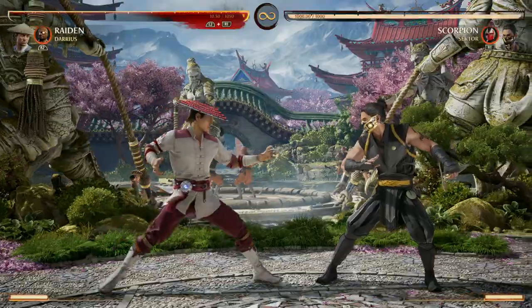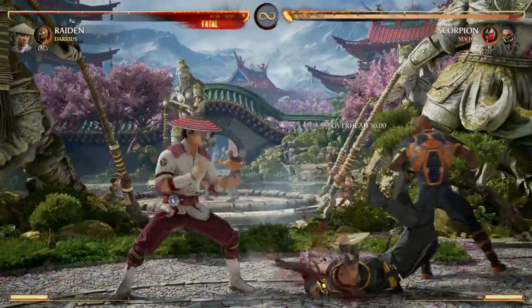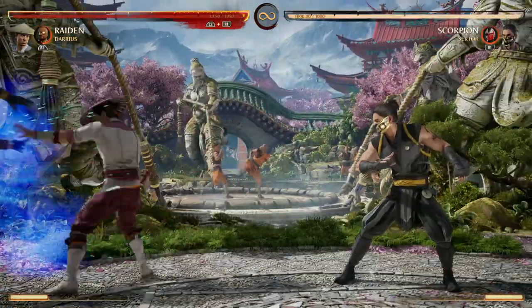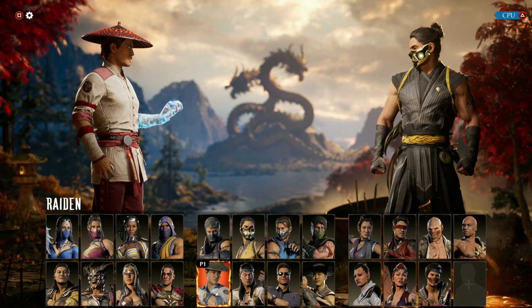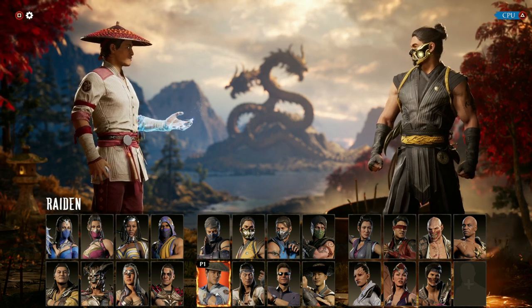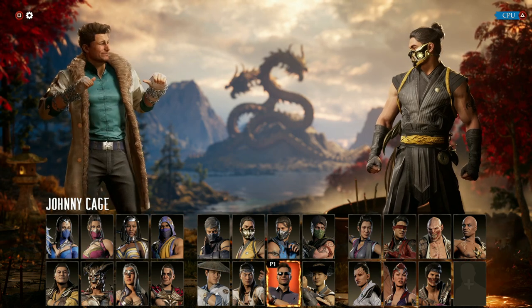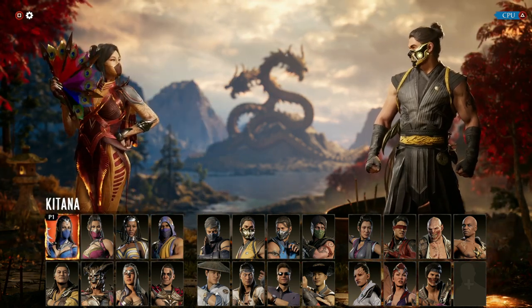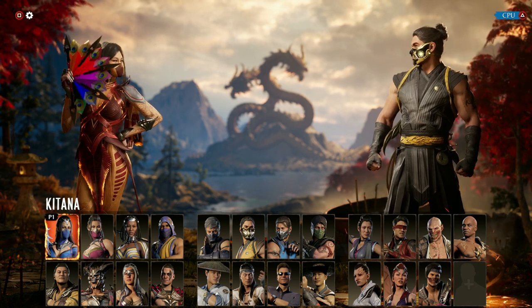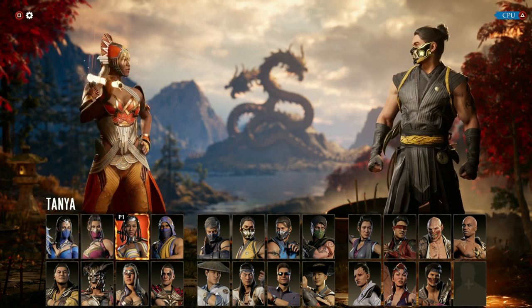Darius is really good for combo extension with your standard cameo move. It gives you overhead options with a forward cameo and just hilarious swinging. Some character recommendations for Darius are characters that require setup or need time to do a special ability — like Ashrah switching between dark and light mode, Johnny trying to get his hype gauge up, or characters like Rain and Kitana that can set traps. Using Darius's stun moves allows all these characters the chance to do the things they need to do. Or any character that might need an overhead attack — Darius is a great option.